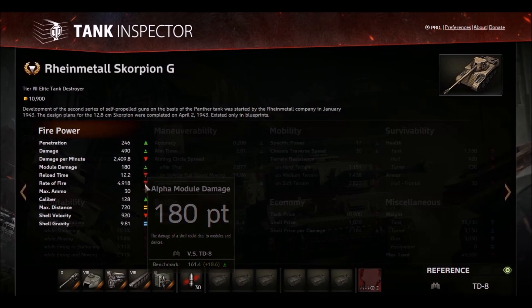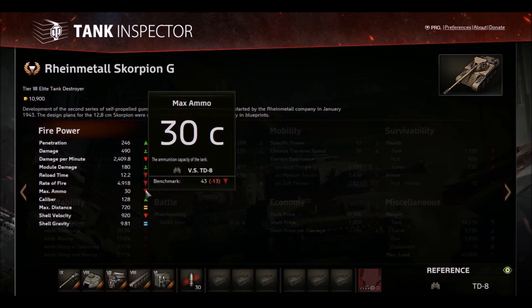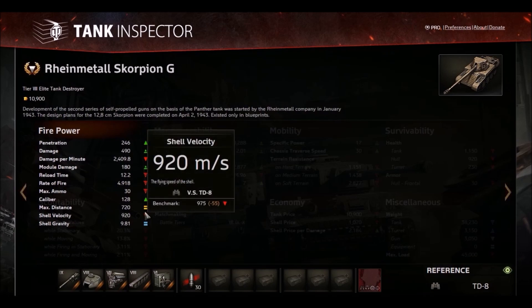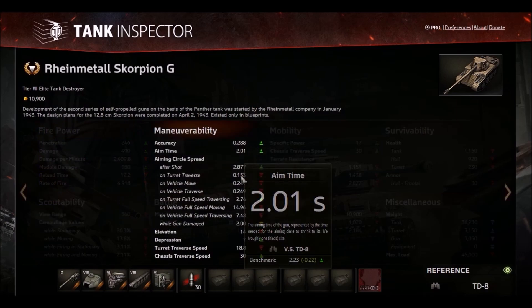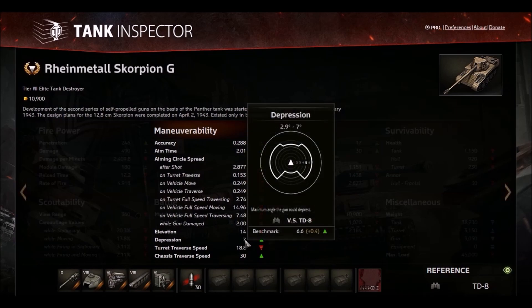High module damage, so that's good for ammo rack hits. Carries only 30 rounds, so make sure those shots hit and penetrate. Shell velocity is kind of slow, so lead your shots. Accuracy is great. Aim time is great. But don't shoot this thing on the move. 7 degrees of gun depression at the sides, looks like 6 degrees at the front, and only about 3 at the rear.